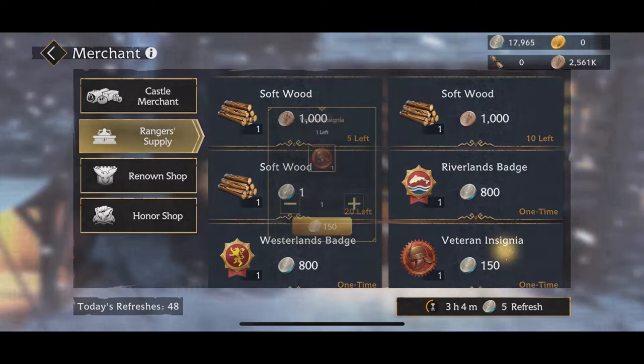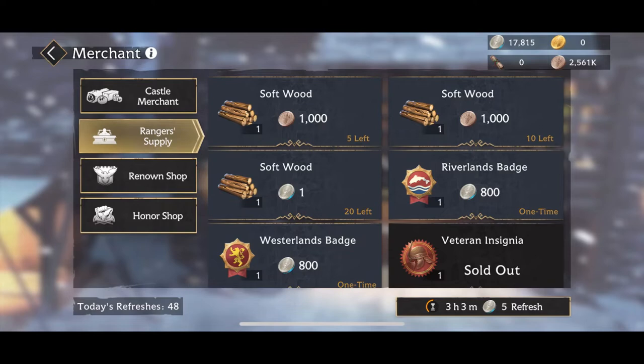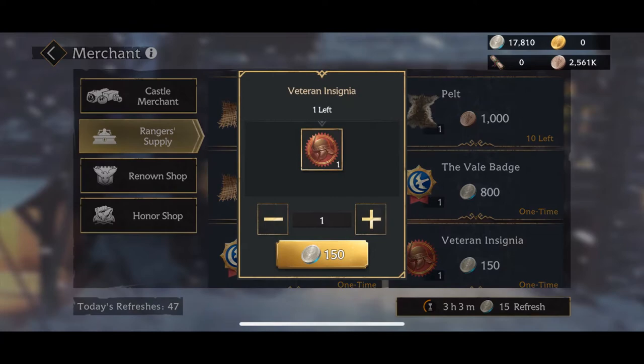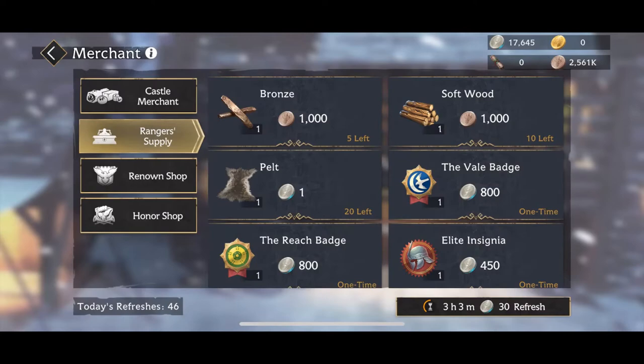One thing in this section that is absolutely worth the currency are the insignias — both the veteran and the novice ones, and on the rare occasion you see them, the elites. Gobble these up whenever you can get them. These are going to run out very quickly and are not in abundant supply. You mainly get them through the weirwood missions, but it's range-based and they only give you one or two at a time, and since you can only run those missions three times a day, they run out quickly. So spending your silver on these — you never need to feel bad about it. The badges are hit or miss; I typically purchase them only when I know I've got a soldier or hero that is close to needing one to upgrade something, because they are so expensive. One of the other things I don't feel bad about spending silver on is refreshes — at least the first couple, because it gets more expensive exponentially as you go.